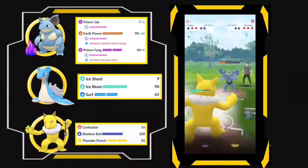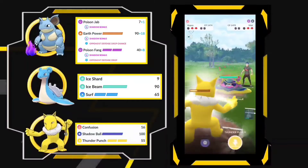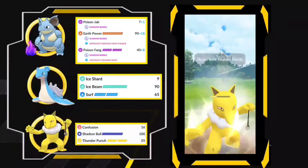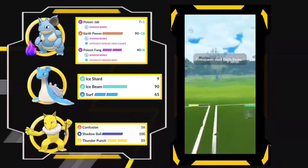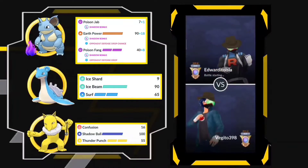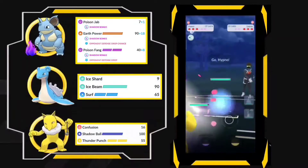Let's see what's in the back — here is the Muk, Alolan Muk. So I actually decided to snipe the Earth Power to take him down, because I don't have a good answer for the Muk. And the opponent decided to quit. Let's get into the next match.